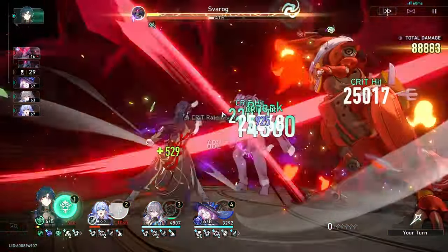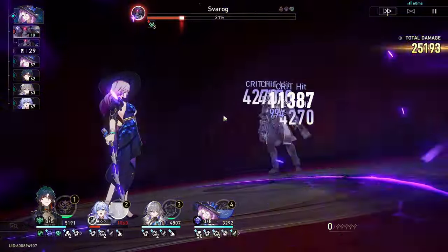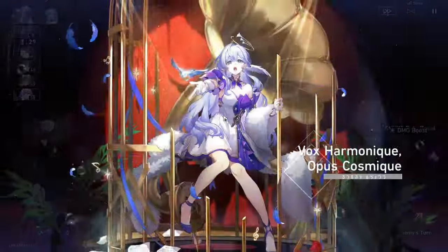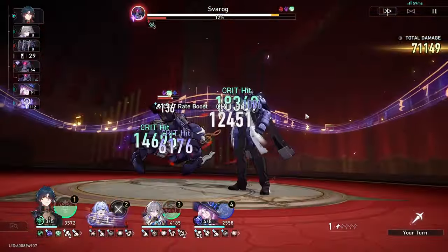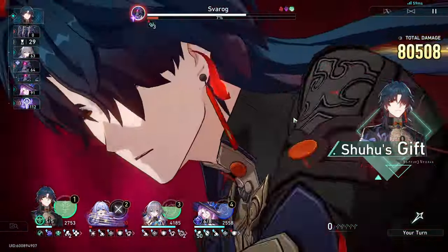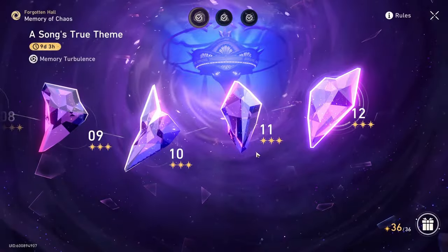Shifting attention now to the actual showcase. This is a sustainless team, and the reason I'm running no sustain is just because for zero cycles you usually want as much damage as possible. The risk of running no sustain is — as you can see — my Robin's almost dead. So if they're not tanky enough or if they get over-targeted, your run could wipe if an important character dies. Sustainless Blade teams are a little comfier just because Blade himself is so tanky that he's never really the one dying. For this fight, the most annoying thing is if you let the hand activate — your run could end if it targets the wrong character.